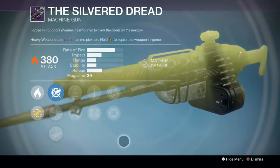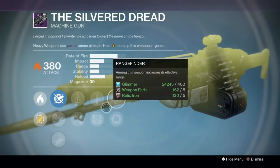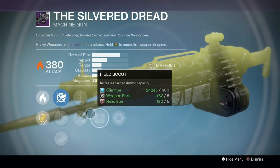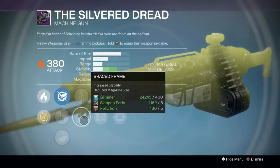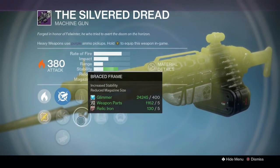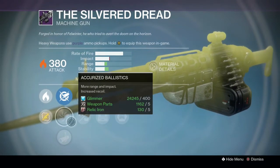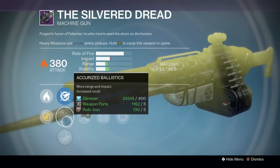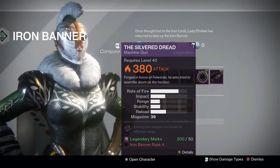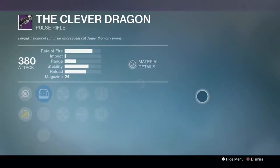The Silver Dread comes with some pretty awesome perks. We have Rangefinder, which I would probably use on this, Field Scout which helps you get more ammo whenever you pick up a heavy box, and then — this is opinion — I'm personally going to go with Braced Frame. It provides a little bit more than Perfect Balance; there is a hit to your magazine but for the extra stability it's definitely worth it. You're also going to want Accurized Ballistics. Definitely pick that up if you're a fan of machine guns — that's pretty much as close as you can get to a god roll on this weapon.